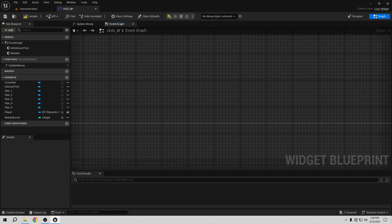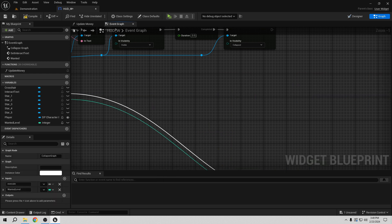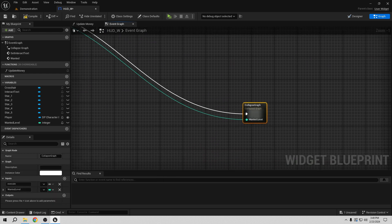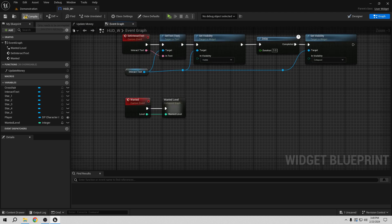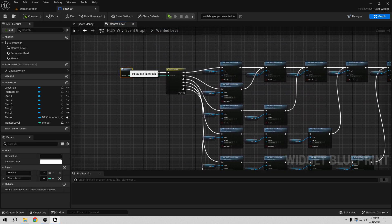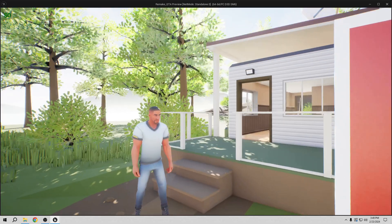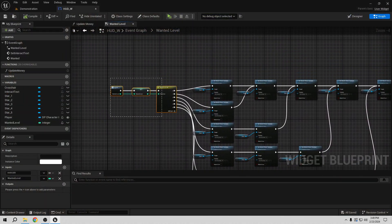We can collapse all this into a node to keep it clean. So now we have 'wanted level' collapsed and it looks much cleaner. It should work exactly how we want it. If we go to play right now we can see we have level zero — let's change it to see if it's working.